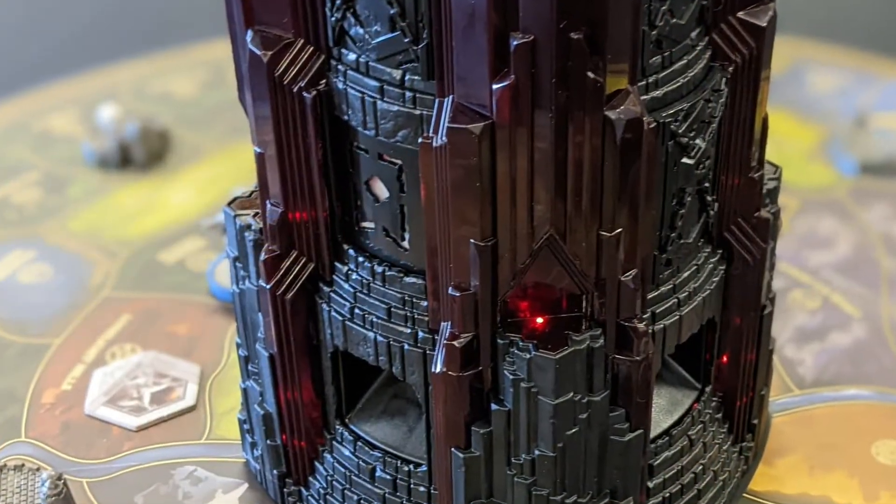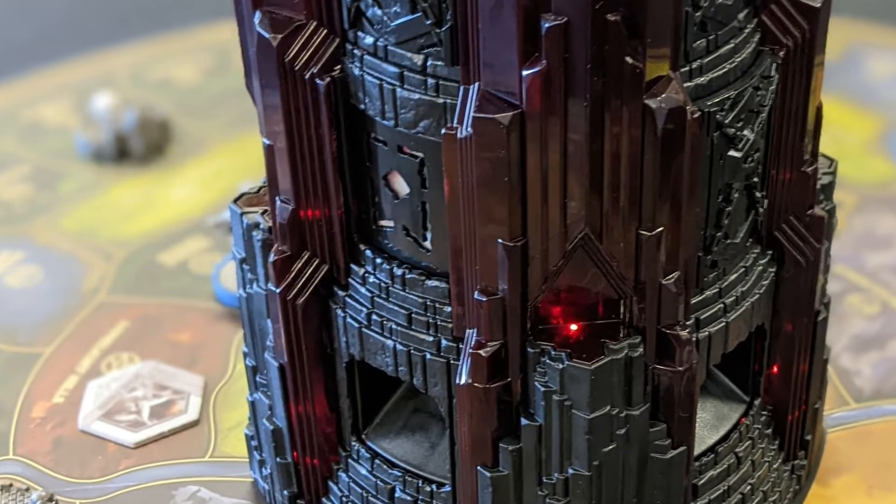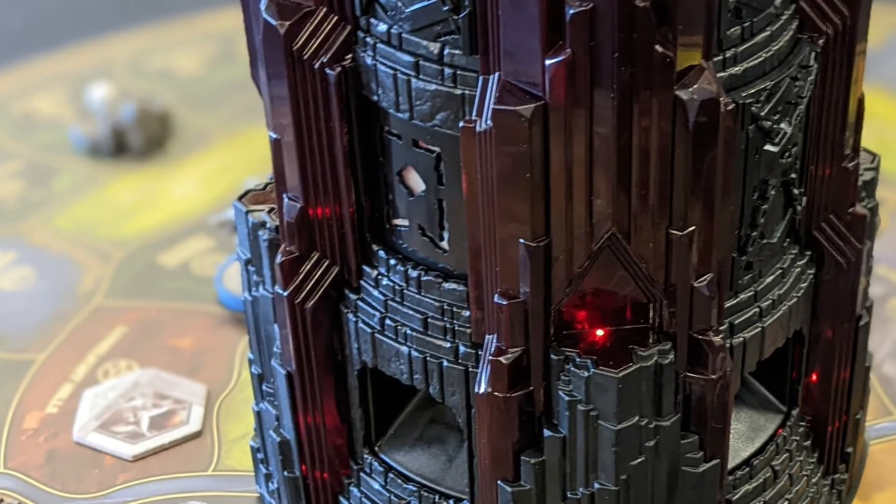Let me go ahead and turn this thing on. Get your classic sound effects. The modern tower actually connects via Bluetooth to an app that's going to control the tower and add a lot of interesting things to the game. Think about app-enabled games like Descent: Journeys in the Dark — things of that nature — where the app is going to help create replayability, create interesting scenarios for the game, and control a lot of what the bad guys do.